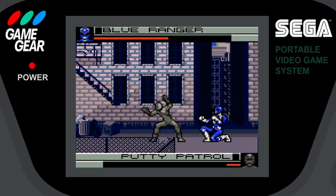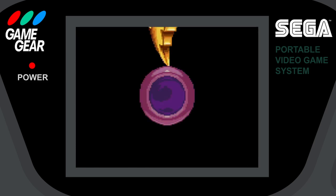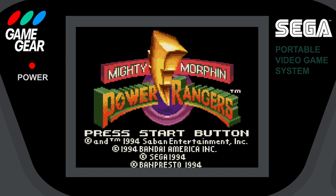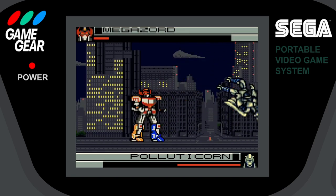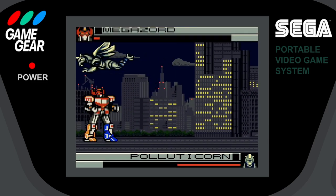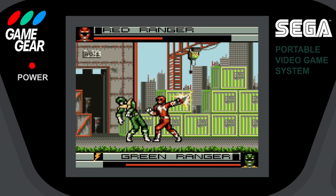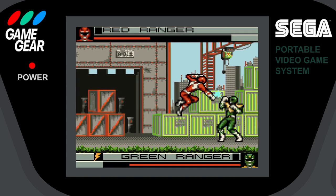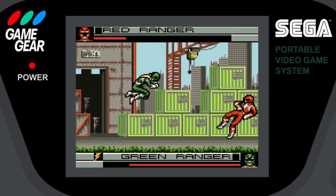Mighty Morphin Power Rangers on the Game Gear was a fighting game based on the television show of the same name. Back in 1994, Power Rangers was all the rage and the merchandising was insane — toys, comics, paraphernalia, and of course, video games. You could get your Power Rangers fix on just about every console available at the time. This one in particular was one of two handheld editions, the other being on Game Boy. The developers decided the Game Gear edition was to be a fighting game, and it wasn't uncommon to see major genre differences between each game.